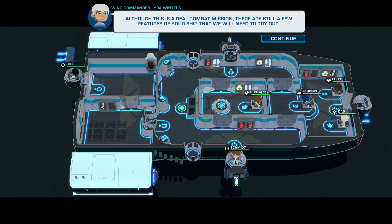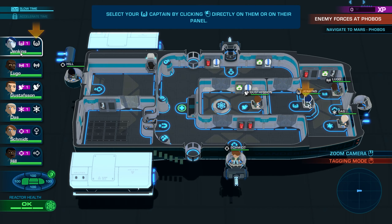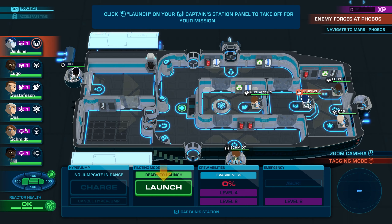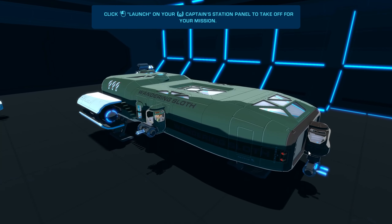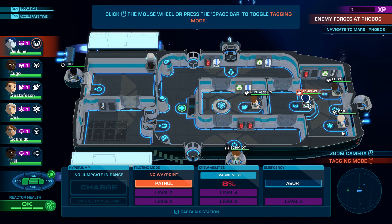Although this is a real combat mission, there are still a few features of your ship we'll need to try out. This is Wing Commander Lyra Winters. At some point during this mission, some control of your ship and crew will be locked for training purposes. This is another training mission. I wish I could find out more information about our crewmates. These must be shields, this is the hull, reactor hull, evasiveness. I know you can hire new crew and stuff like that, and I think they can train.